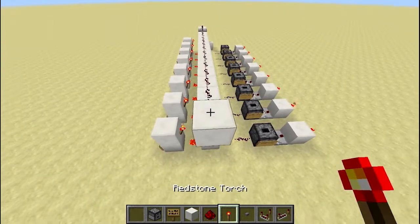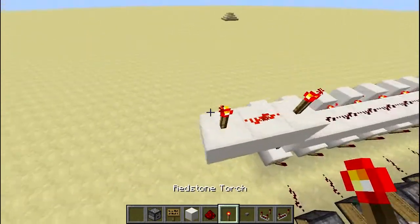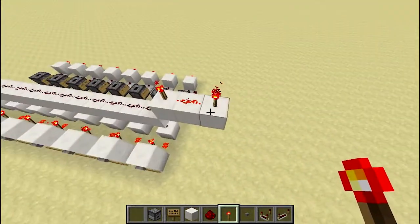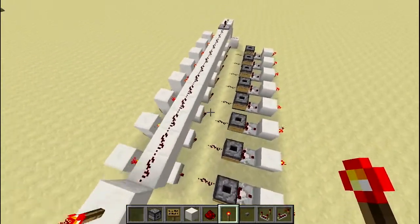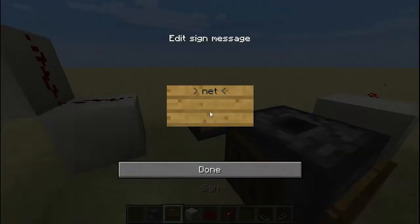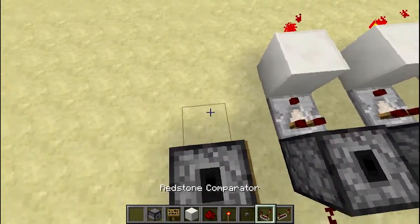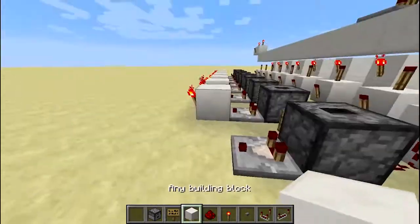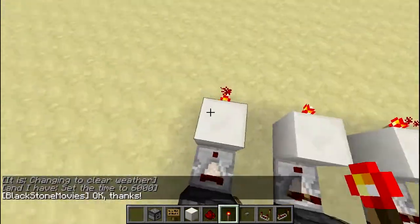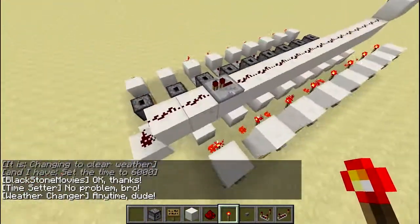Over here place a torch and building block, then redstone dust and torch again to create an end port. This torch will be powered by a lever later on so you can set the duration on or off. Now get another dropper — this is going to be our nether wart dropper. You want to have your redstone running into it. Right there you want to have an alarm system so when the ingredients run out, the torch will light up and power an alarm cycle.